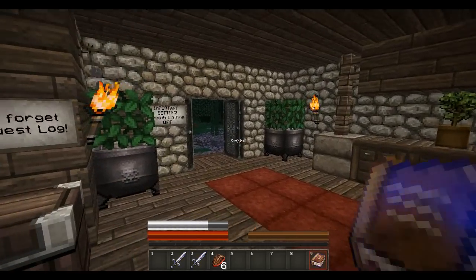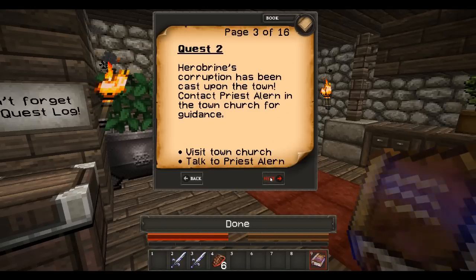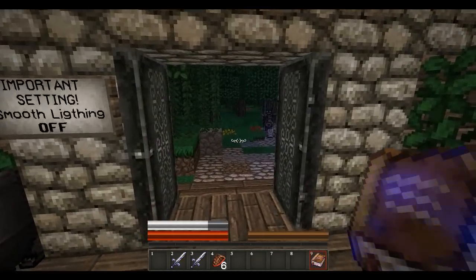Alright, I think we are ready to go. Let's just read the first quest. The town is threatened by Herobrine's return. Gear up and make your way to the town to investigate. Grab some supplies. Visit the town. Okay, I'm gonna read one at a time. So we just need to get to the town, basically.